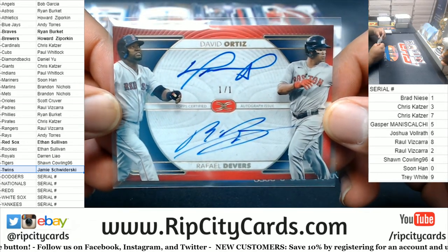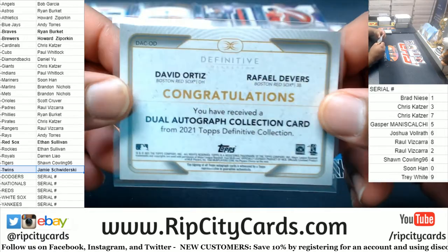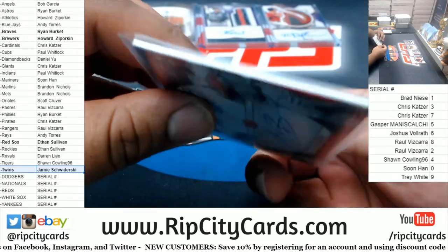Devers and Ortiz — numbered 101 — mojo. Very nice.